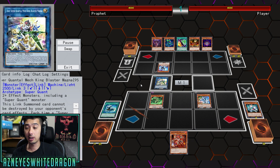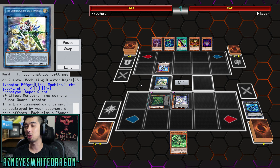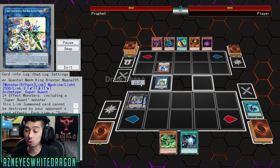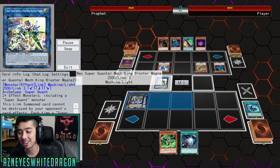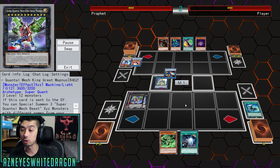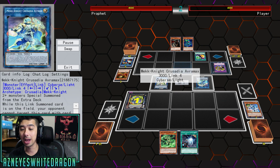A lot of times when you make a boss monster, usually it's Utopia Lightning, Evilswarm Exciton Knight, or Borrelsword — things that will actually be able to get over it — and then you just straight-up lose because you lose all your advantage. But with the Neo Super Quantum Mech King Blaster Magna, you at least have some type of recovery when you're making your cards. You're able to draw some cards, and he can make the Mech Knight Evilswarm Exciton Knight.